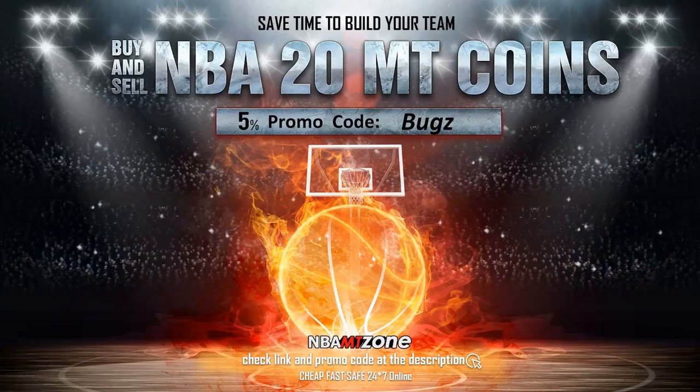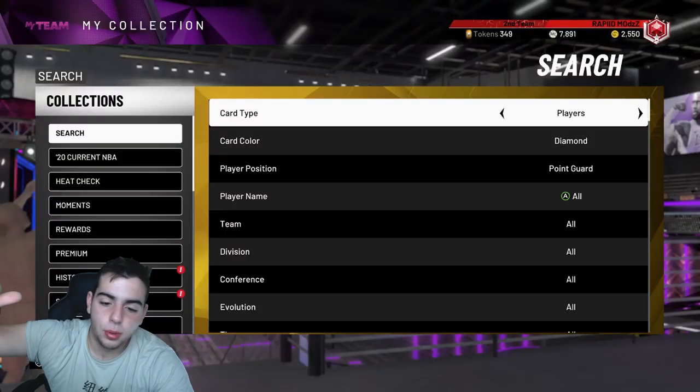If you want cheap, fast, and reliable NBA 2K MT coins, head on over to NBA MT Zone and use code 'bugs' for five percent off at checkout.